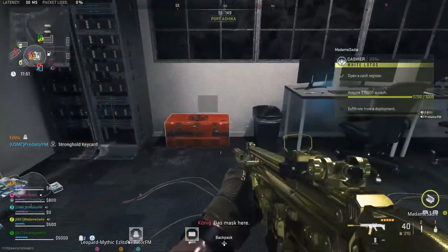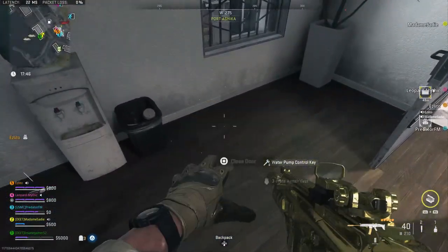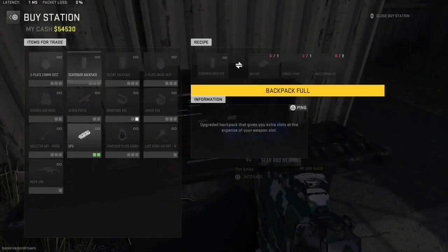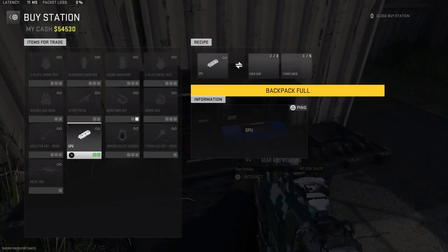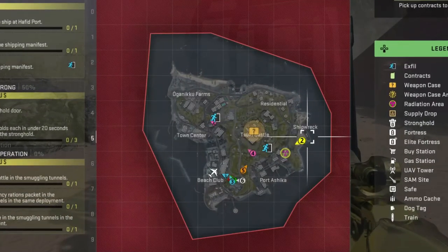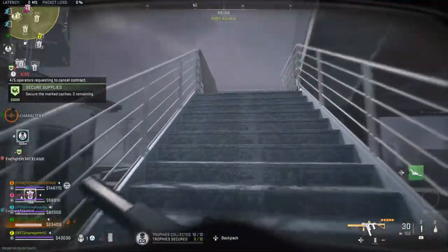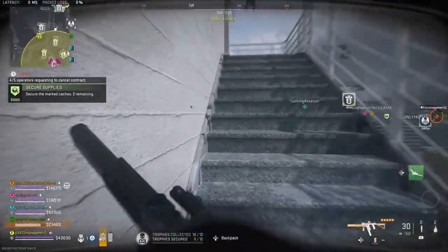If neither of those work or you don't have those keys, there is a third way to get a guaranteed GPU. On Ashika Island, you can barter for a GPU with two Gold Bars and five Thumb Drives. Thumb Drives are most common in computers but can also be found in toolboxes, so the best places to check are the Waterways, Oguniku Farms, and Port Ashika. Gold Bars are a little harder to find, but you should be able to find two per match without too much trouble.